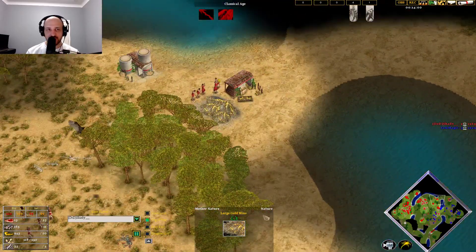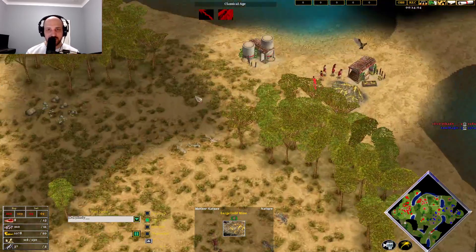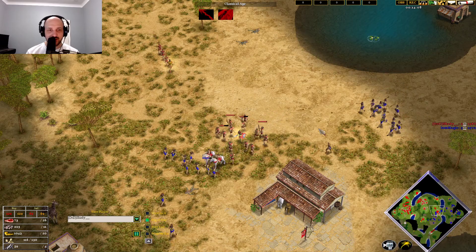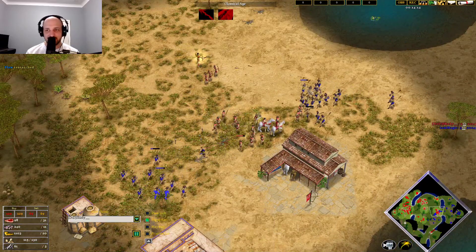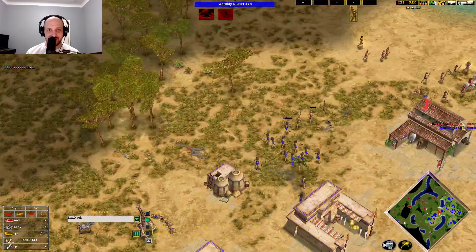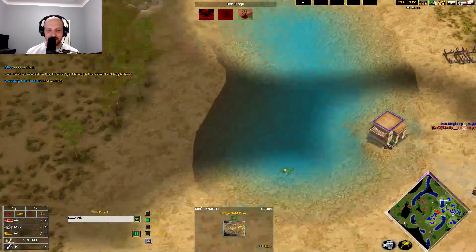The villagers are returning over here. Skadi getting given the old scoot and boot — should have had more of an eye on that location. The pure Slingers from Magic might be enough to allow him to get to the next age. We're seeing Nephthys come through — getting that gold mine was absolutely key.